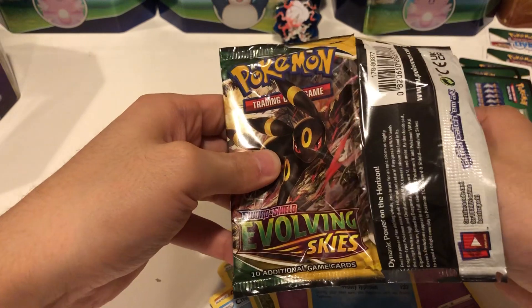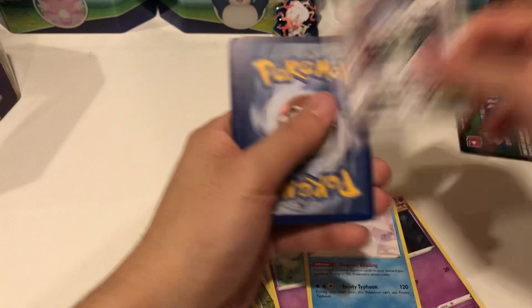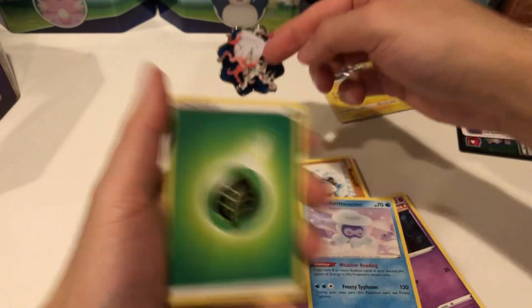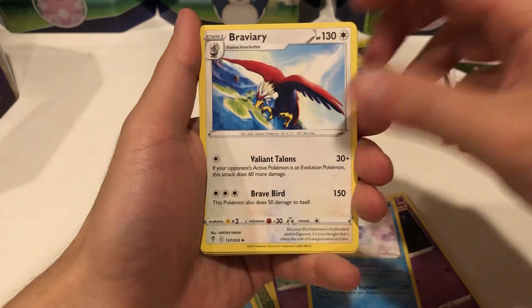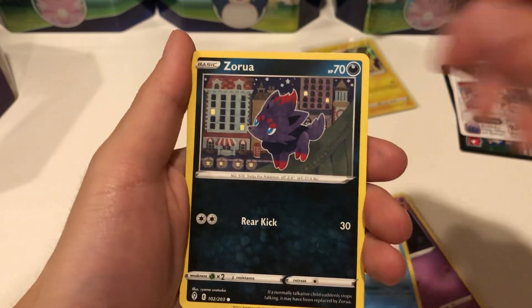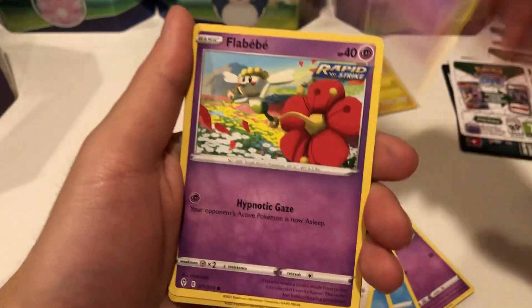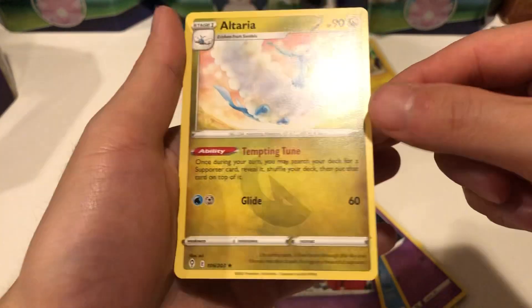Come on! Black and white code card. We have a Leaf Energy, a Braviary, a Flaaffy, a Ribbon Badge, a Zarude, Psyduck, Rookidee, Drowzee, Appletun, a reverse holo Toad — and for the hit we have a holo rare Altaria. Non-holo rare, sorry — Altaria.